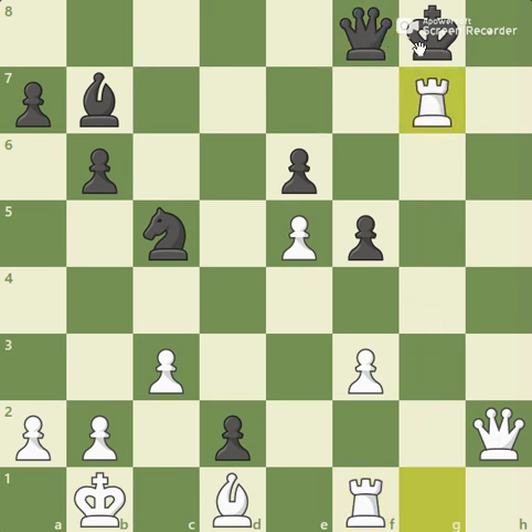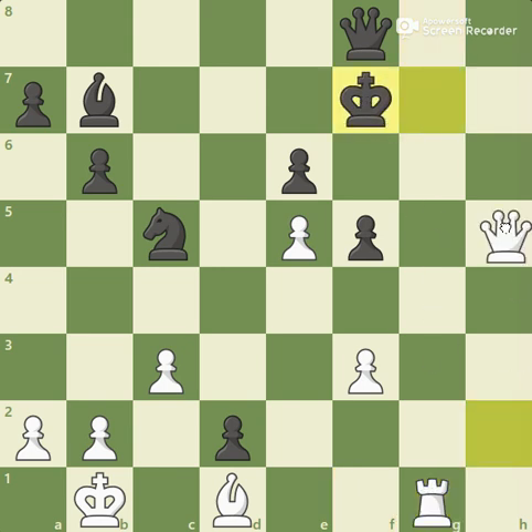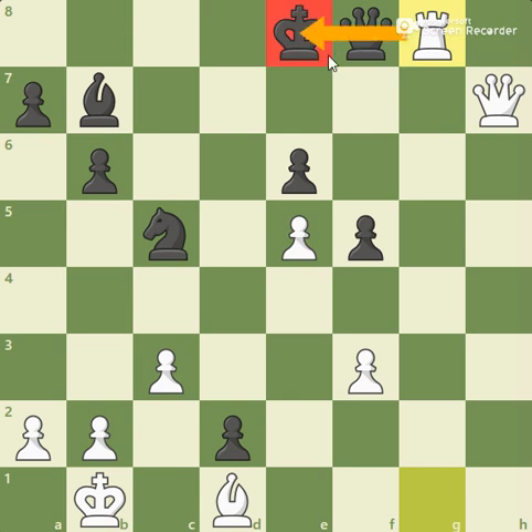Some viewers might wonder why didn't he take with the king, because then there is no pin. However, there is — but it's a hidden one. Rook to g1 check, king to f7, queen to h7 check. Now if the queen goes to g7, that wins a queen. And if the king goes to e8, simply rook to g8 again pins the queen to the king and wins it.